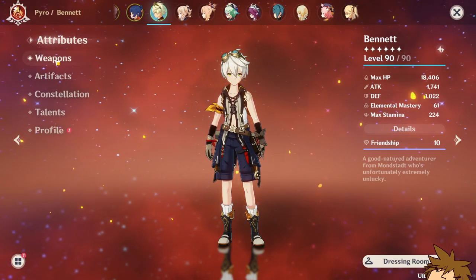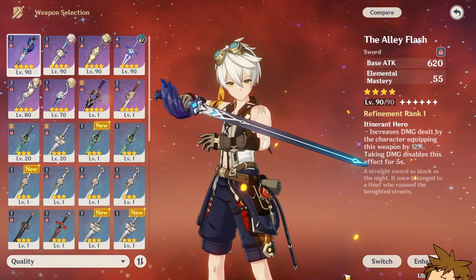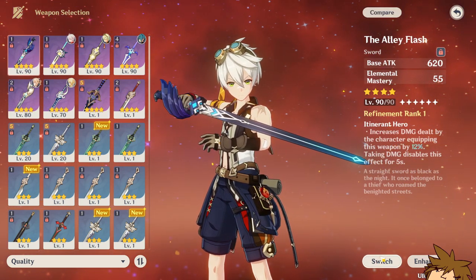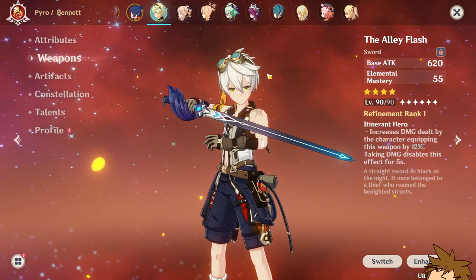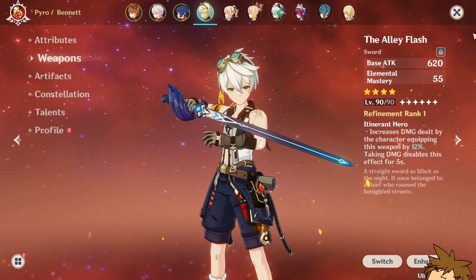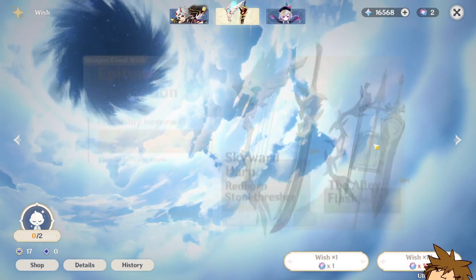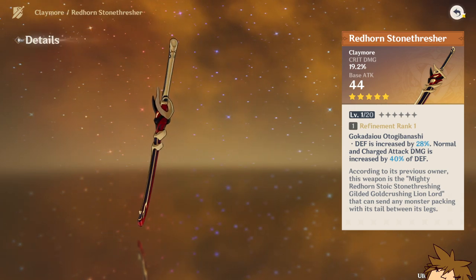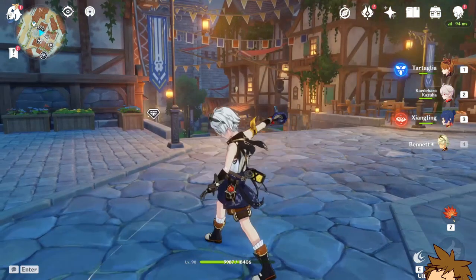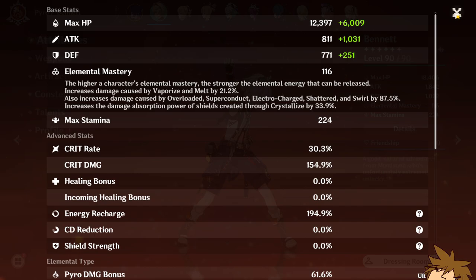Now I have a little upgrade that will make him so much better. The Alisflash has a base attack of 620 - some five-star weapons don't even reach 620. The Redhorn Stonethresher is only 545 base attack; it compensates with crit damage. With this new weapon I get a base attack of 811 - a massive upgrade.